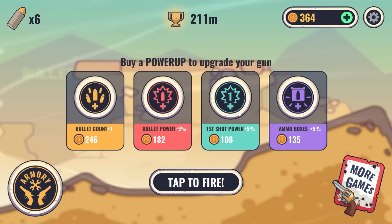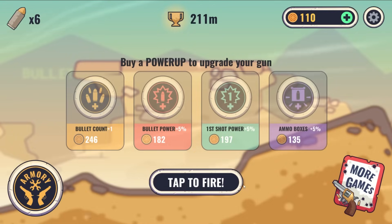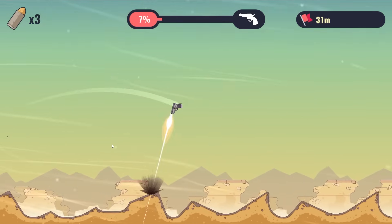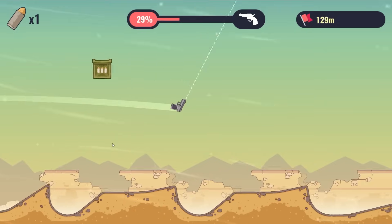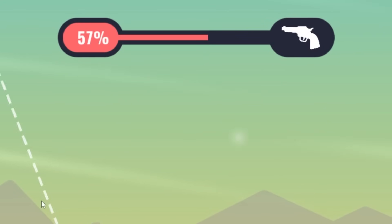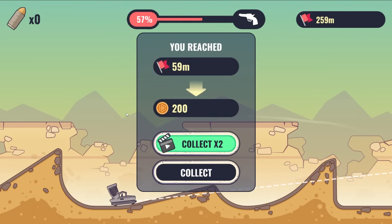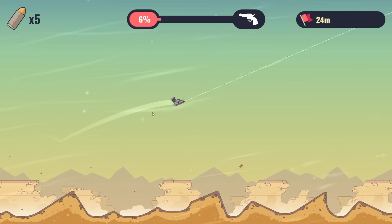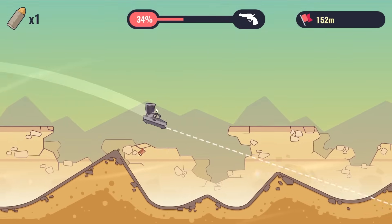This first shot power feels really important, so we're going to put two more upgrades into it. Oh my gosh, we just barely missed that ammo box. Look how far we're going. You really get a lot of speed once you start shooting more bullets. That's a lot of money! So let's buy another bullet — we now have seven bullets, which is going to start getting us a lot of speed.